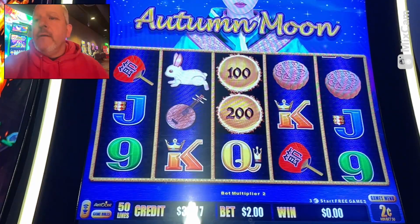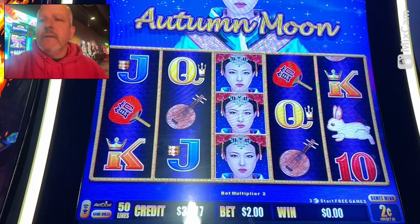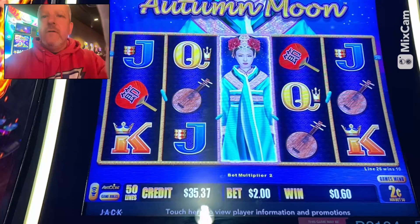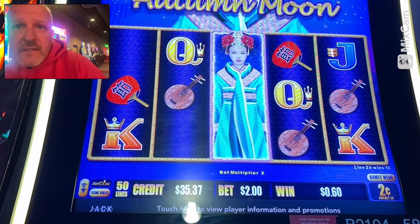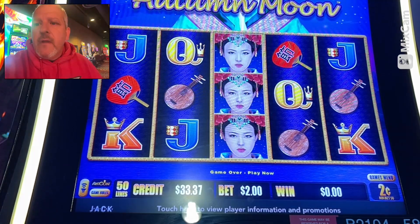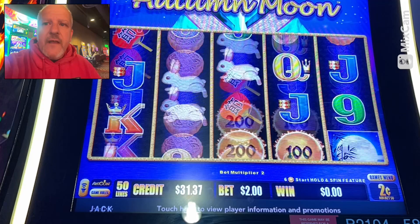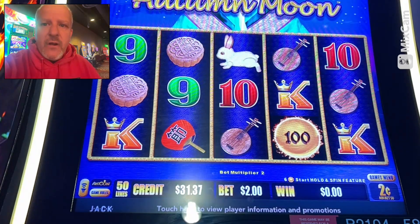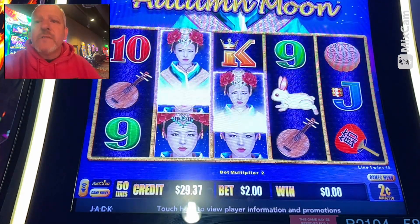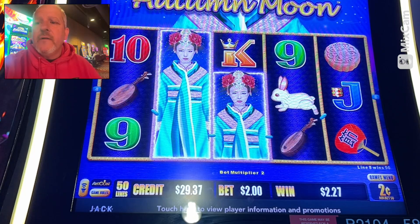You guys know the deal with this game - we need three of the moons, six of the orbs, or a whole lot of autumns, whichever comes first. I started with just $40. I want to get rid of that glare, sorry. Behind me they've got the new Attack from Planet Mulan or whatever turned up pretty loud, so I can't overcome it. There's some autumns, so we'll play and see if we can get a nice line hit.